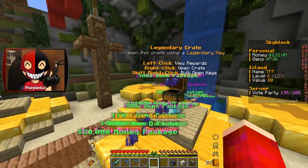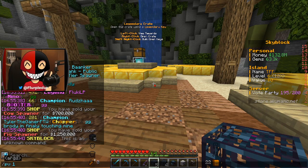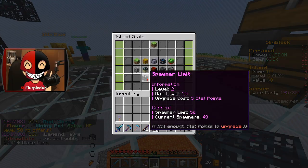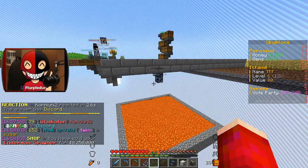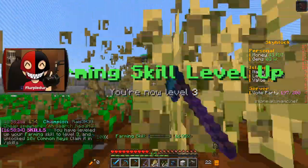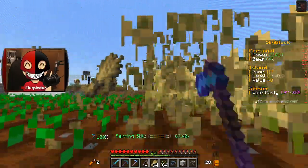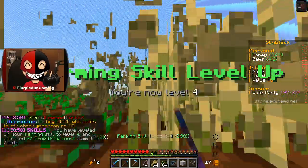In case I get more pet eggs, let me go ahead and use these legendary keys. I did in fact get another pet egg. I mostly got money and other things, which are always good. How many spawners am I at right now? Current spawners: 49 out of 50. I would not have enough with those endermen there. How much are these endermen spawners going to go for? 8 million? Oh my god, that is insane.